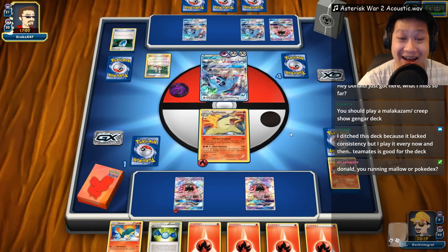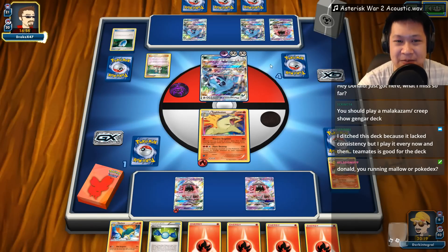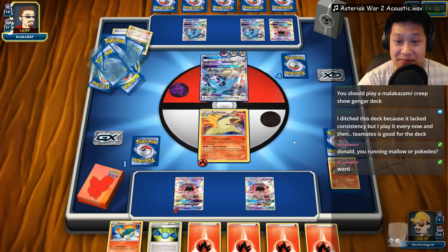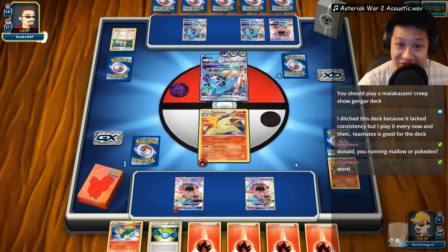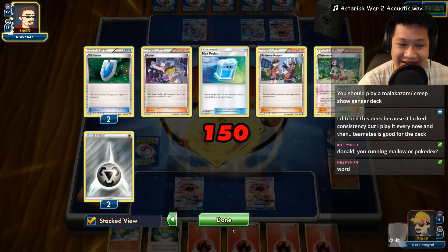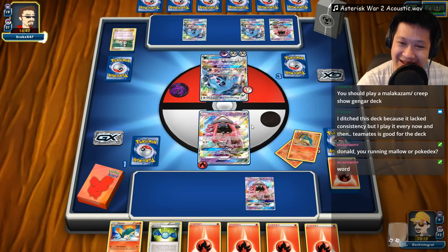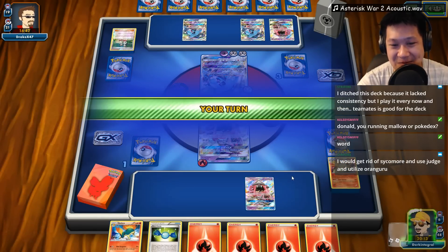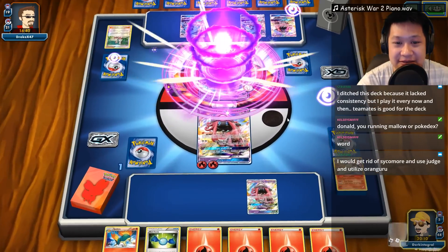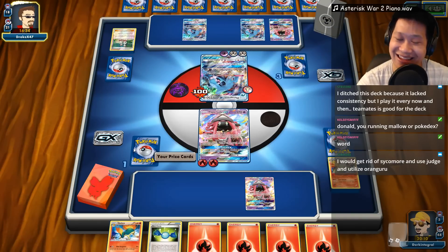Donald, are you running Mallow or Pokedex? No, because the Massive Eruption is going to kill your consistency. Do we have another Skyla? We do not. No recycles either - the Super Rod's gone. You're going to get the Verse Seekers. He's going to probably get Professor Kukui up next, which is going to be GG for me. Giga Hammer - now he's got three energies back. We missed the Typhlosion - that's just how RNG works.